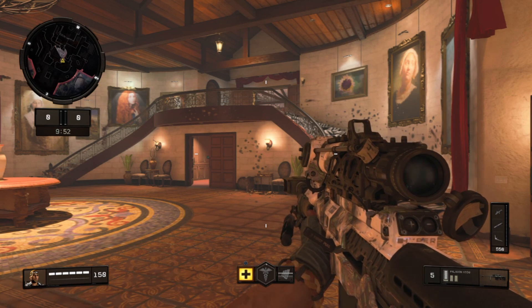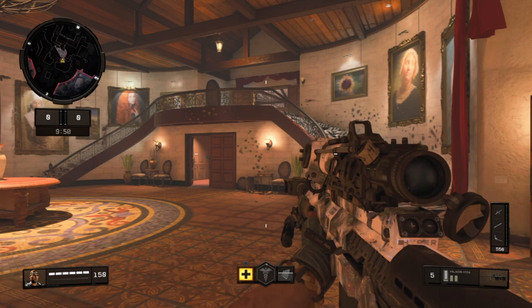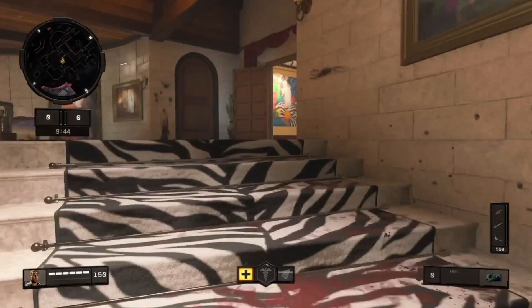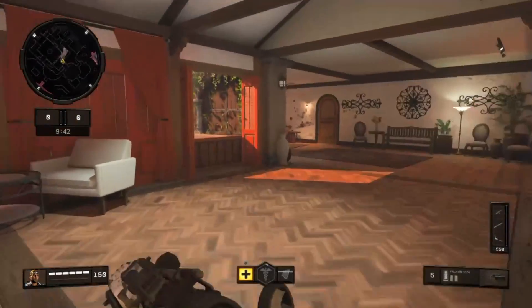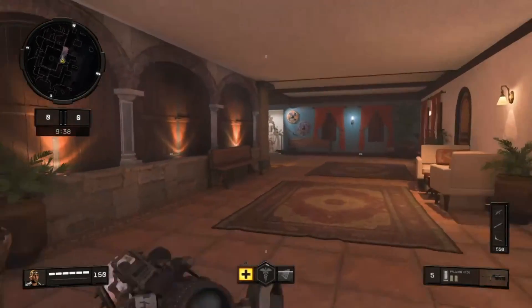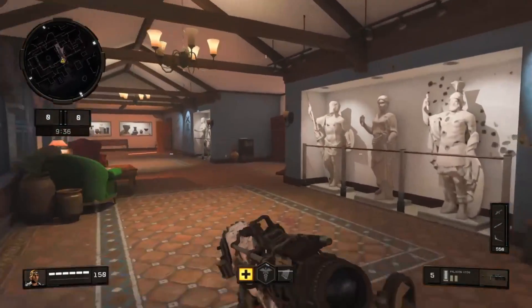Hey, what's going on guys, it's Geo here and welcome to another video. In this video I'm going to be talking about the hidden maps on Hacienda and them being basically shown off in the middle of the game. You can see them anytime you're on Hacienda — you just gotta go into the back room with the desk in it.